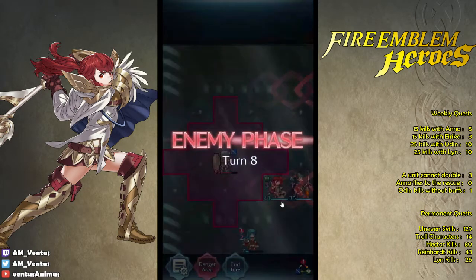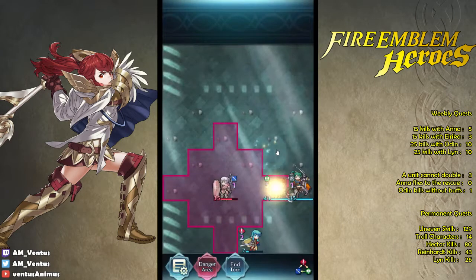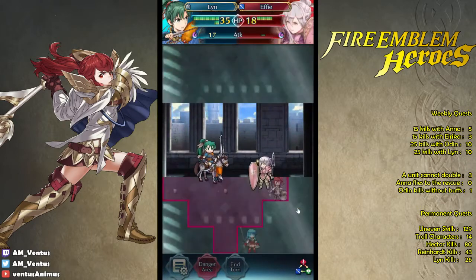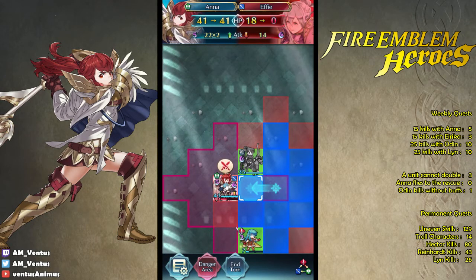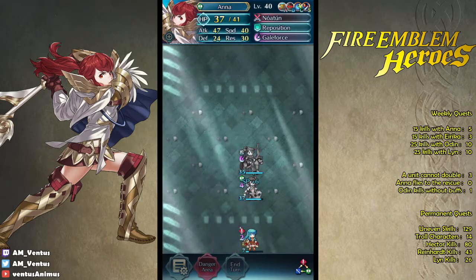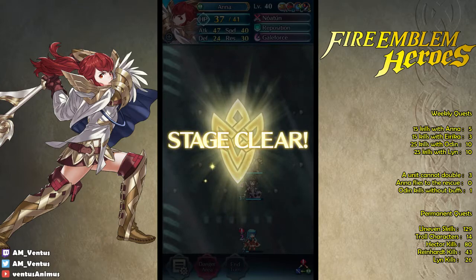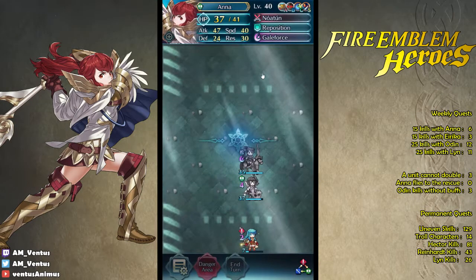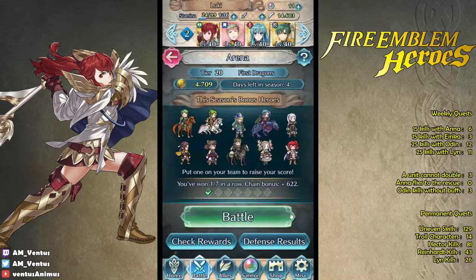Ready. What can you do? Anna gets a kill. All planned. Odin gets two kills and then dies. Anna gets a kill, and I think Lin got a kill, right? A unit cannot double — that's already fighter, it doesn't count. Anna doesn't fly. Odin kills without buffs twice. Hector's kill plus one. Even skills. No Lin kills. Unfortunate death. Very unlucky. Wow, that was really unfortunate.